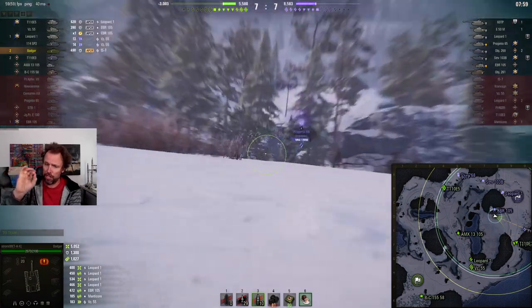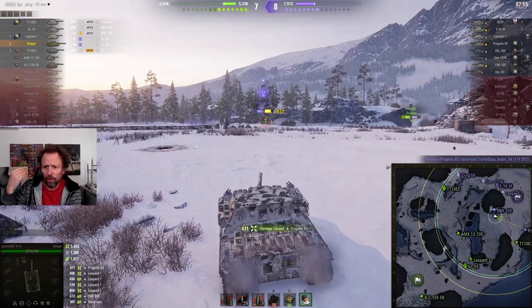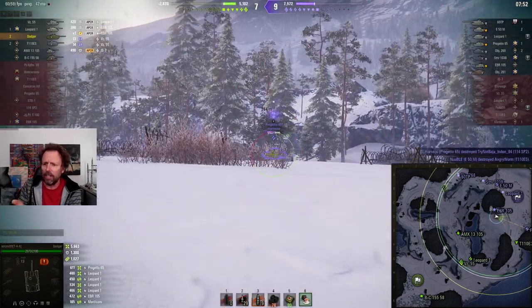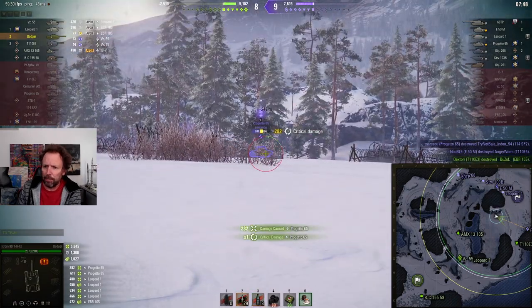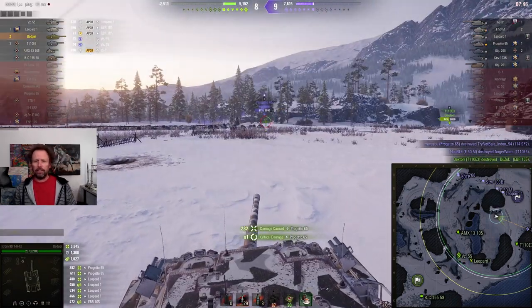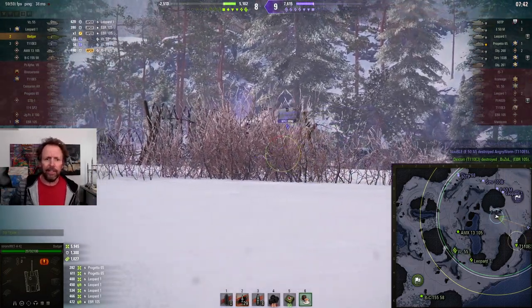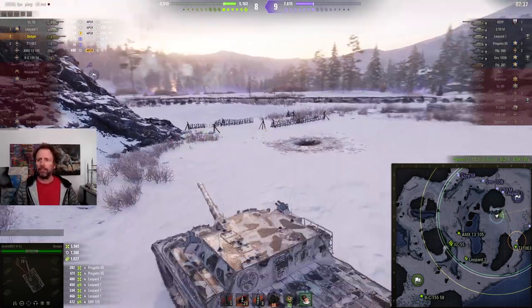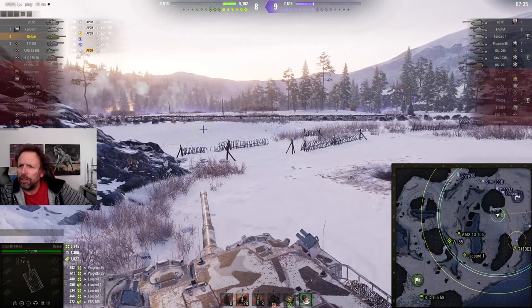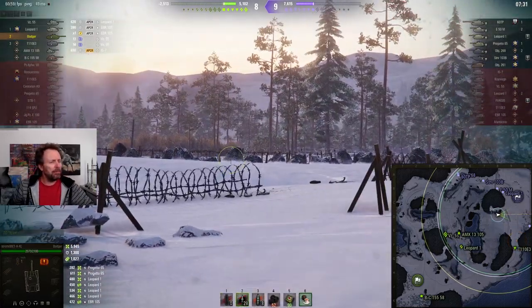Maybe a little bit too much RNG. He's been lit here by that EBR - proxy spotted - and his sixth sense went on just now, it's been like 10 seconds. Is it a replay bug? Who knows. The enemies still have six tanks. Wouldn't you love to fight an enemy team like this?